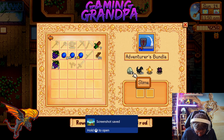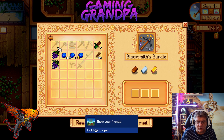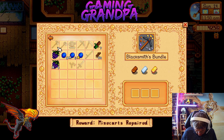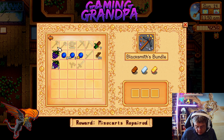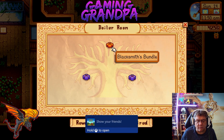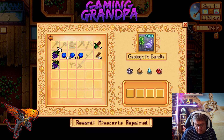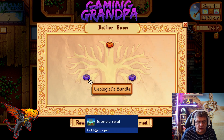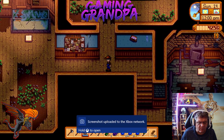Let's take a screenshot of that as well. I think there is a button I can press to take a screenshot, but I forget what it is. Oh, screenshot saved — there we go! Geologist's bundle. Just so much easier — I can just quickly look then.